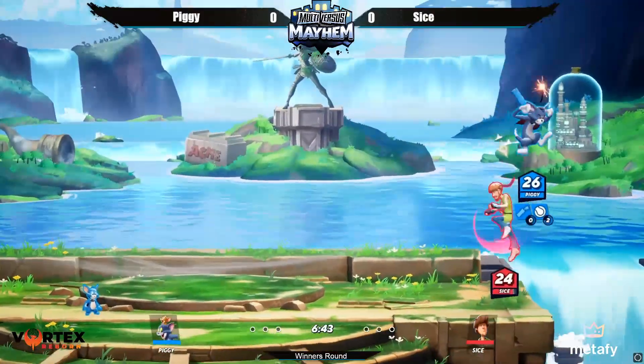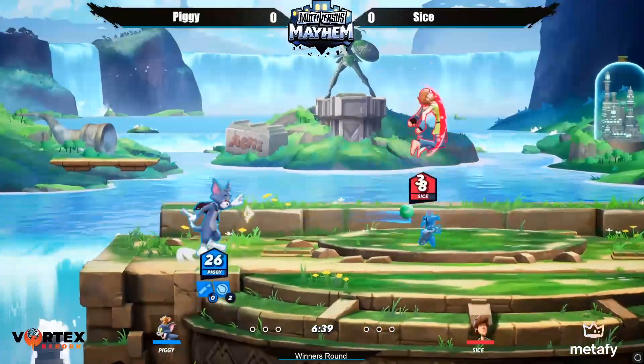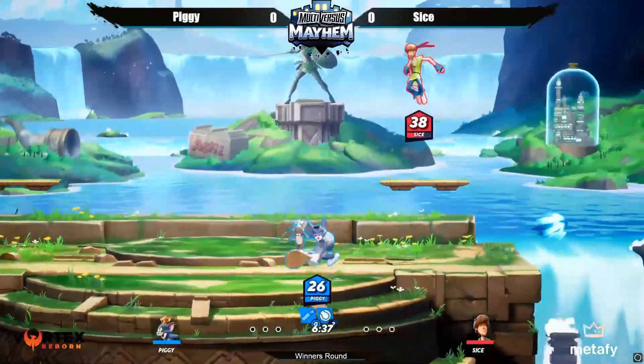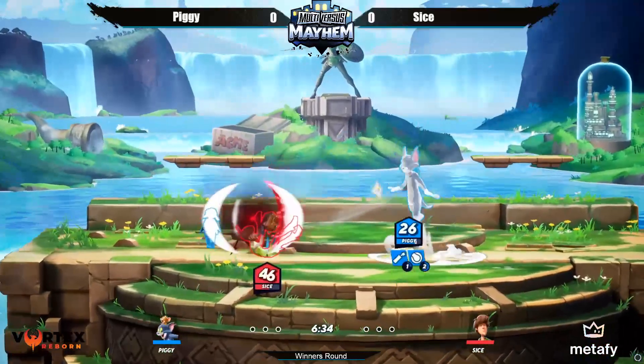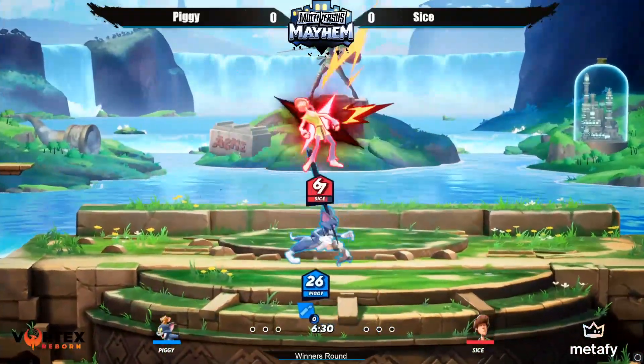Characters that do have that very easy way to just get rid of Jerry immediately do solid. Just having that alone means you almost win the matchup - it's that important. It looks like he tried to go for down attack. Down attack ends real fast, you can do another one real quick, so maybe two of them. Most characters have like two attacks mostly.